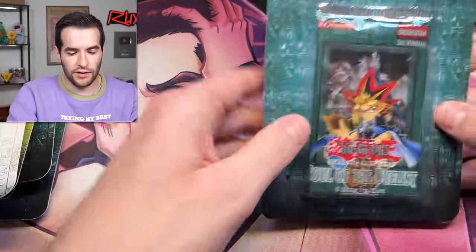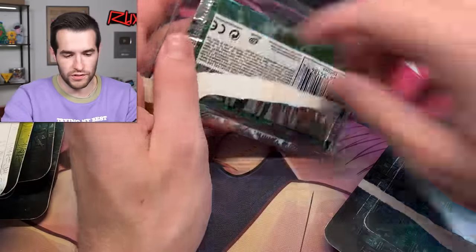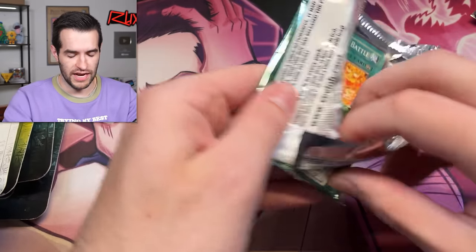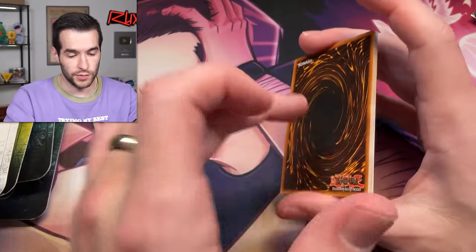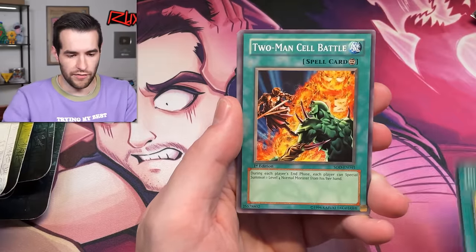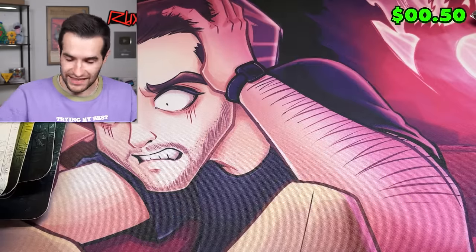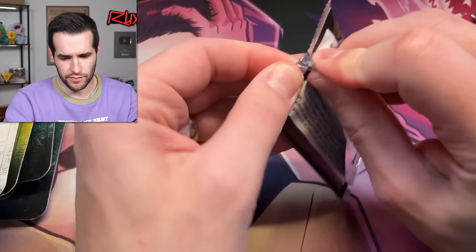Back to Soul of the Duelist first edition. Not Ruxin Special this time — we got the promo which is a Kaiser Seahorse, pretty cool, better than Shadow Spell probably. Let's not Ruxin Special again... Ruxin Special — one, two, three, four — that's four cards. Wait — that's an ultimate rare Horus right there! We have Ritual Weapon, Masked Dragon, Malestal of Demise, Big Wave Small Wave, Two-Man Cell Battle, Red-Eyes B. Chick, Cemetery Bomb, Dark Mimic Level One... and Ultimate Insect Level One.